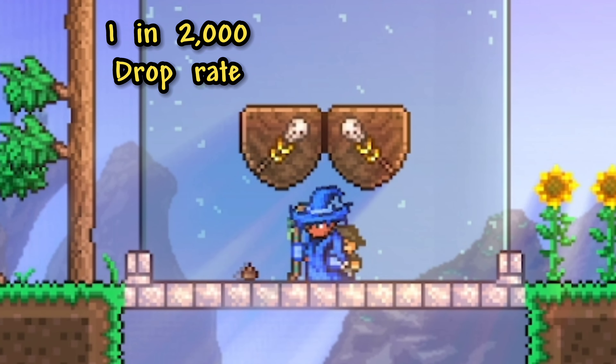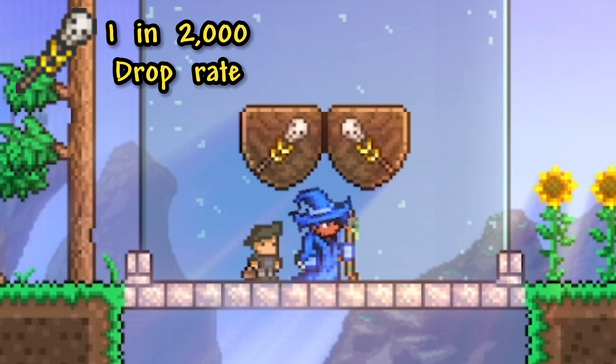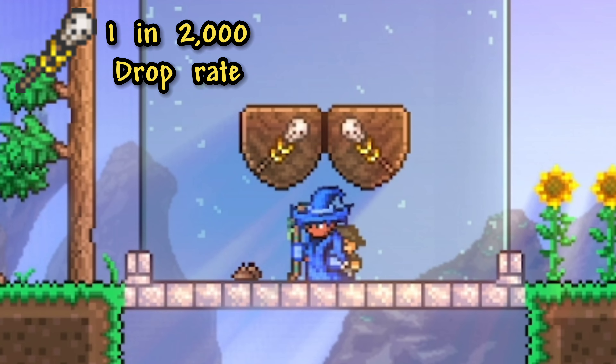After that, we have the Pirate Staff, which is another item from the Pirate Invasion. Just like the last item, you are luckily able to get a better drop rate, but unlike the last item, it's only from one enemy, which is the Flying Dutchman, which has a 1 in 100 chance to drop it.